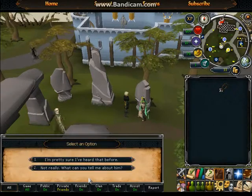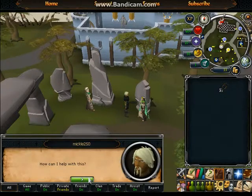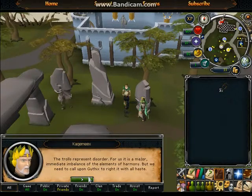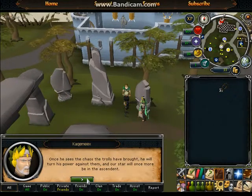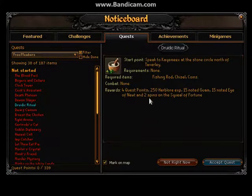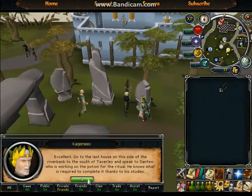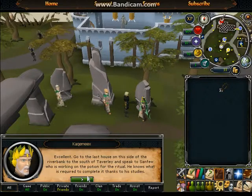I start doing this first quest. Let's see — a fishing rod, a chisel, and some coins. Fifteen newt of newt, fifteen eyes of newt, two squeal, fourteen notes. Let's start. I'll try it out. I'm excited to go to the last house on this side of the river bank.